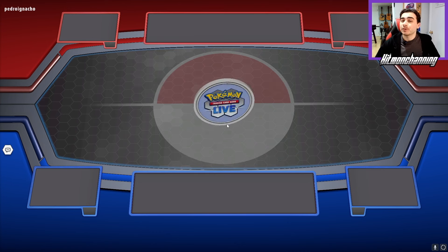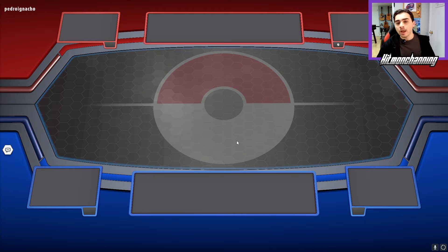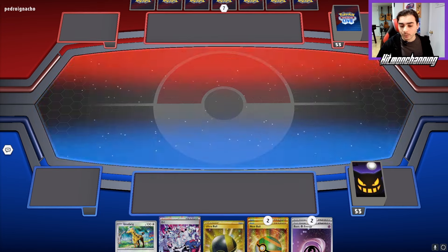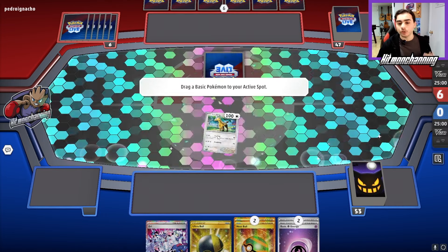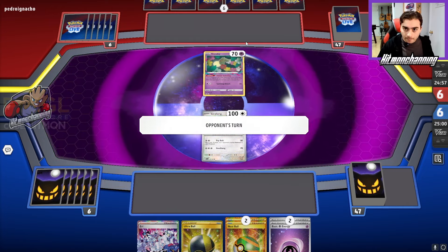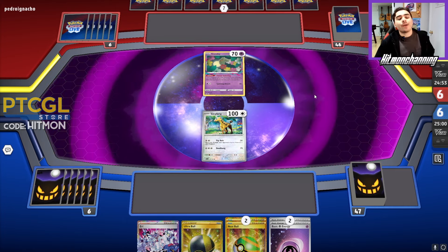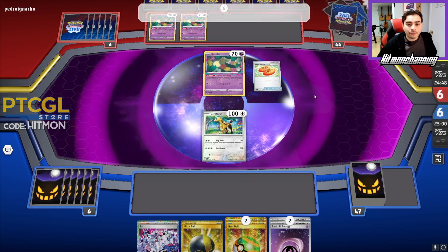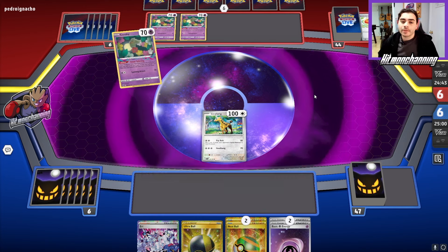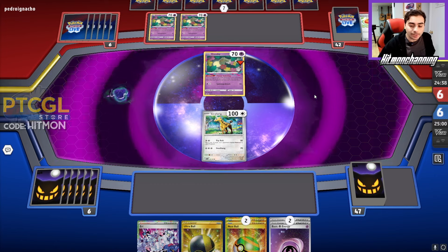They're going to go first. This deck we're playing actually does want to go first as well. However, going second is not too bad, because you can get that turn one Judge or the turn one Aerie, like we have here, to hopefully disrupt some of their key pieces. We've got the lead with the Girafferig here, and we're just going to see what we're up against. It is a Lost Zone deck. They got Buddy Buddy Poffin to get some Comfeys out. They have some Switch cards to help them with those Flower Selectings.